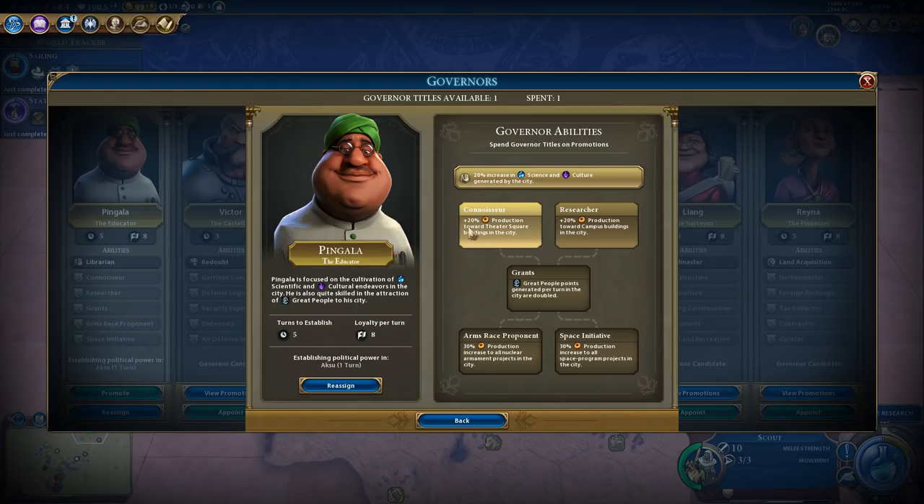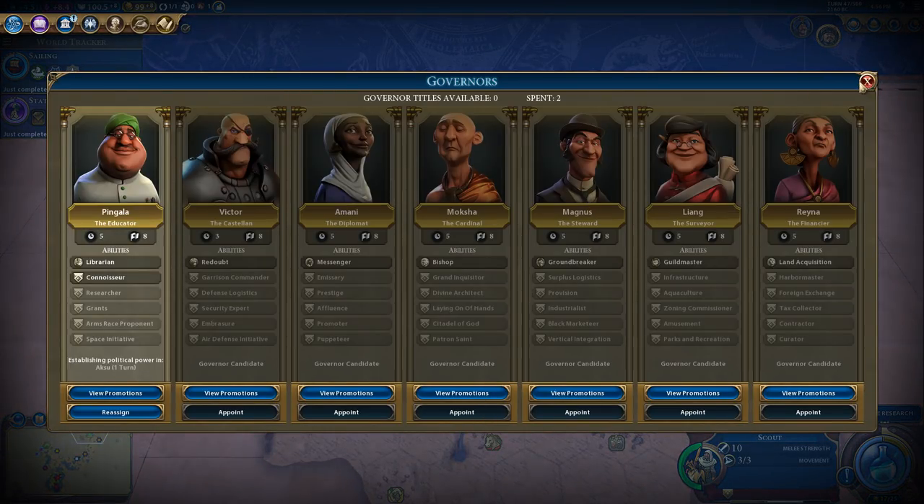If we promoted Pingala: plus 20% production towards Theatre Square, or plus 20% production towards campus buildings. But I want to get the great people points per turn in the city doubled option. We'll go for that one.